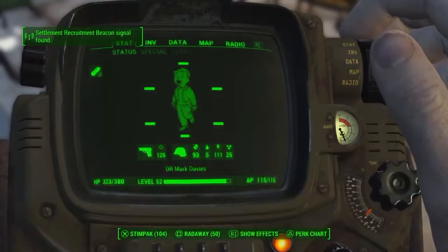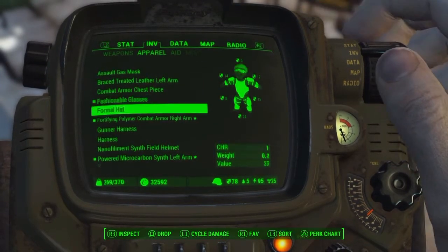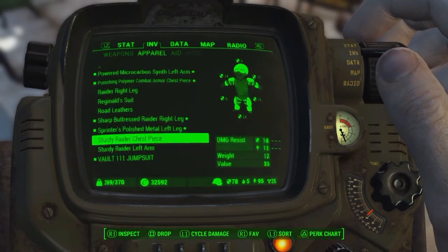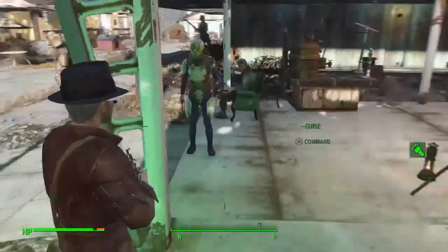The way I do that is I make sure that I have all the appropriate apparel. First I want to get some good glasses and a good hat — both of those items give me plus one charisma each — and then I'm also going to grab a suit that gives me a charisma of three from a mission that I completed.